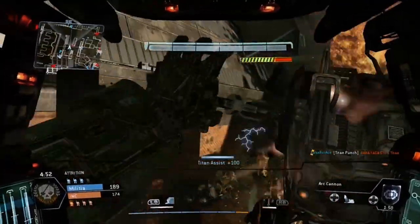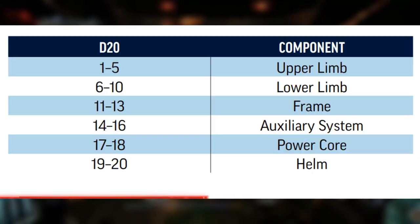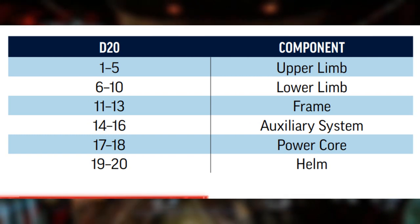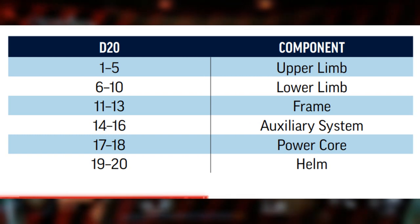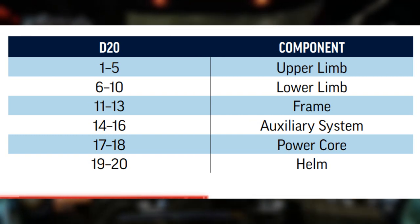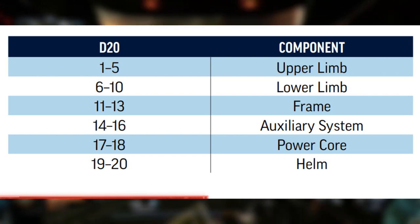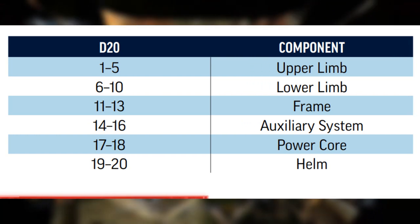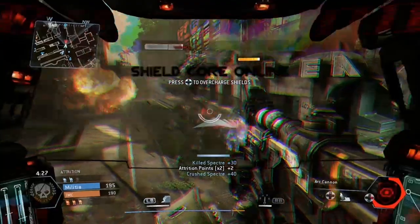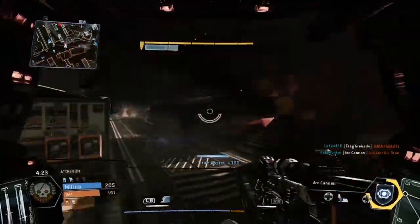System failures represent the fact that your big robot is starting to break and suffers performance issues. To determine the system failure, roll a d20 to see which part of your mech is going to start breaking. If the system suffers a system failure it will have the malfunctioning condition. If it gets hit again it becomes inoperable. You can use power points from your power core to ignore this at the start of each turn, which is good in a pinch, but it will quickly drain your power if you try to rely on it.